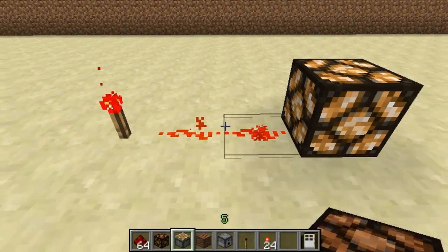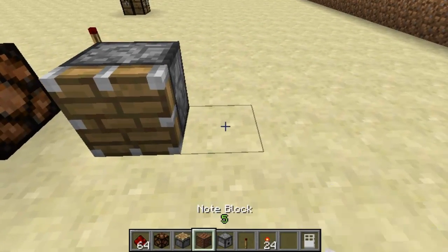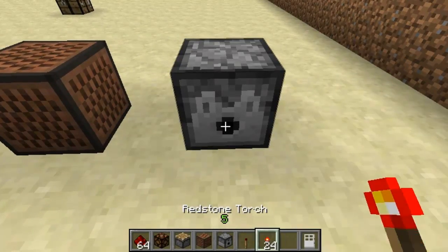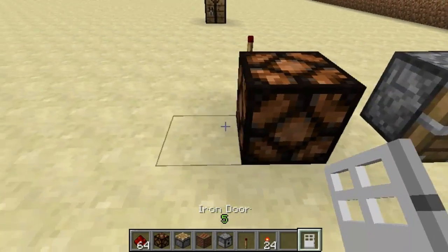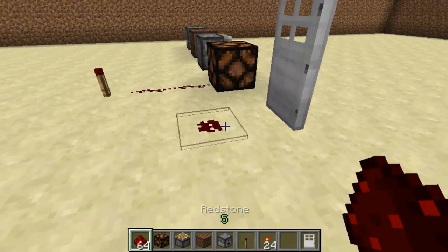So that's a lamp — as you can see it turns on. Quickly pop down a piston, note block, dispenser, and a door. You'll see these will all work when I walk past. Just quickly connect them all to the redstone and the switch.